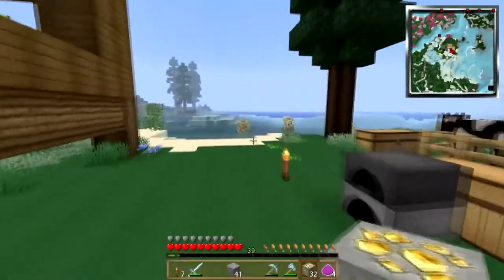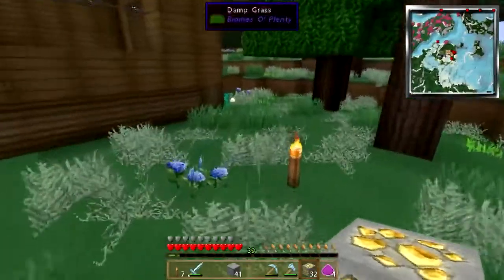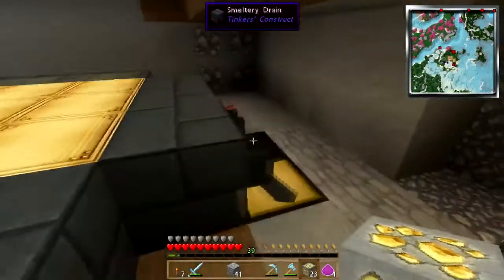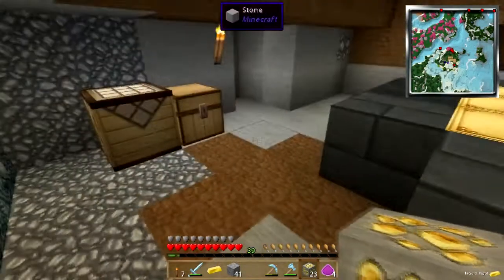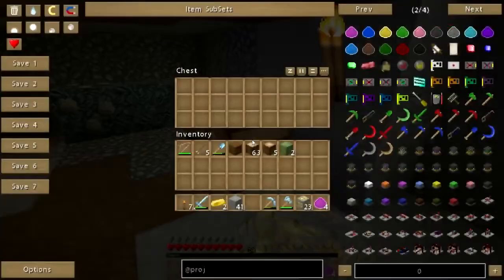It's daytime so I don't have to worry about getting lit up out here. I tried bone meal on the ground to get roses out here — it just did not work very well at all. If I did get flowers, it was the kind that I did not need. Oh crap, the bad news is I am out of lava.